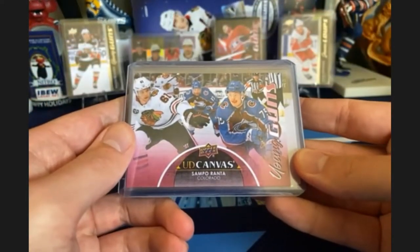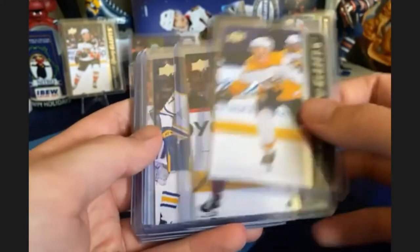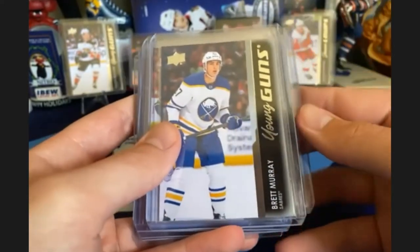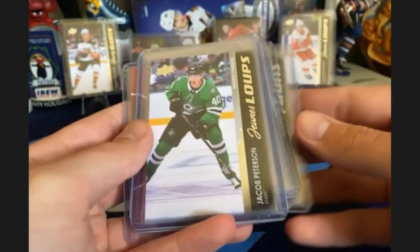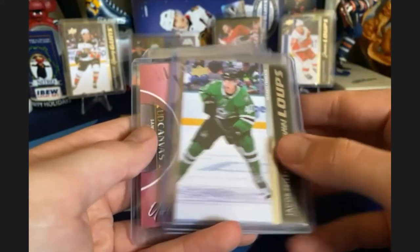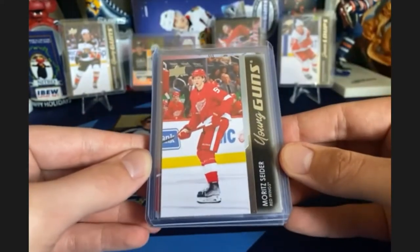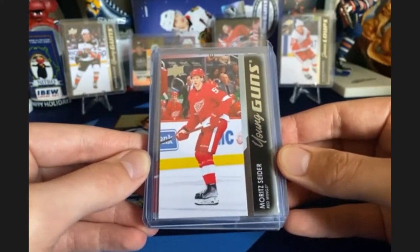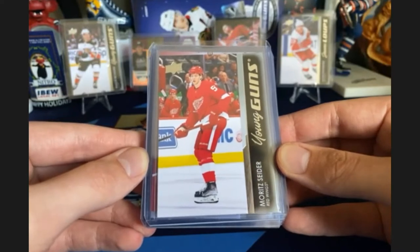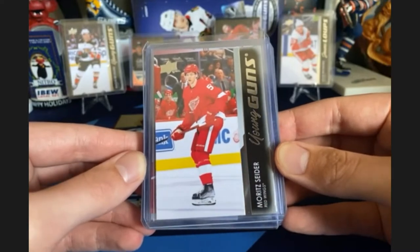Young gun hits: young gun canvas Sampo Ranta, then duplicates — Jasper Weatherby, Frederick Allard, Dyson Mayo, Brett Murray. We got the Pakozain, a French variation Jacob Pettersson, however you want to say that. And then Mo Sider — probably top of the set. Lucas Raymond and Sider go one-two. We got him finally! That makes our worries and our wallets a little more happy.